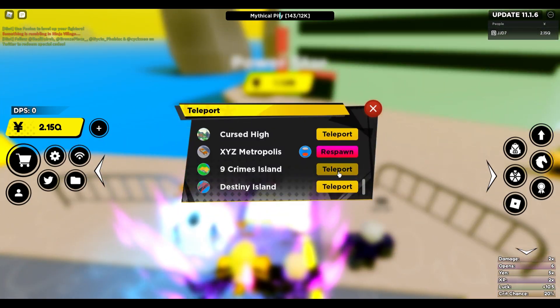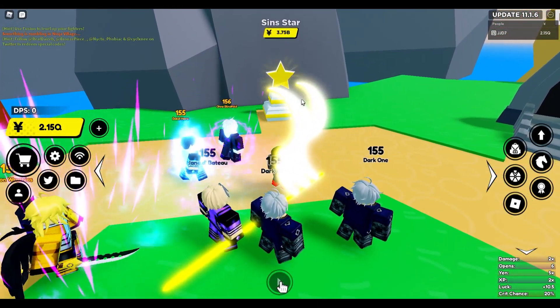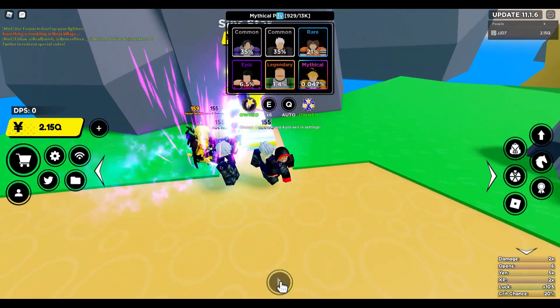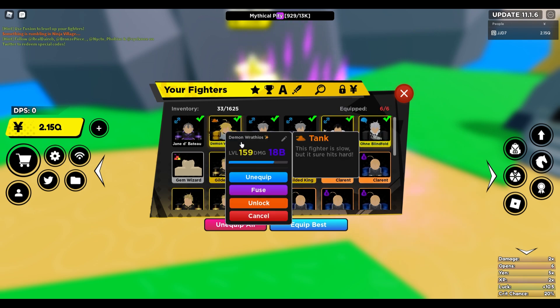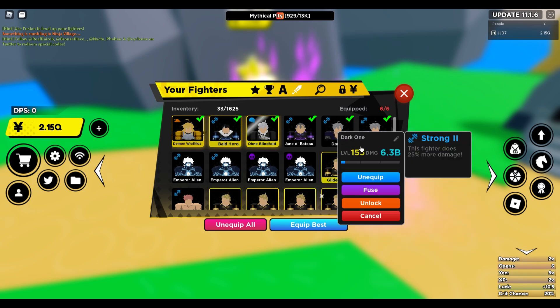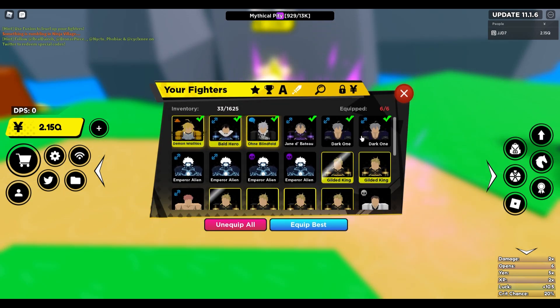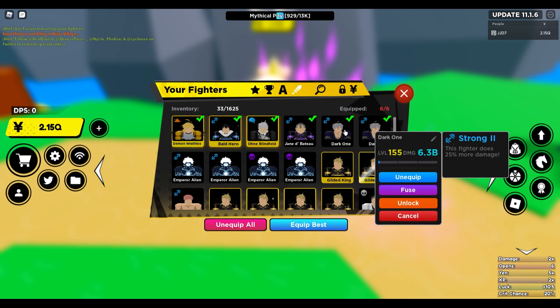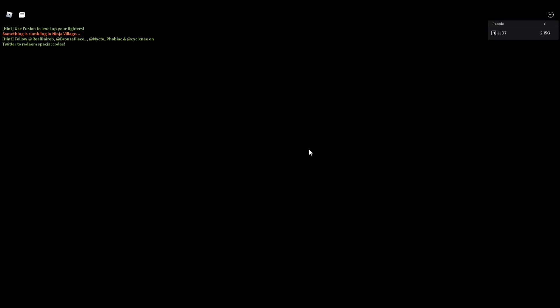Now we have the Nine Crimes Island which costs 3.75 billion per star. Actually, two of the fighters from here are still on my team — the Shiny Craftable, which is actually my best fighter, and the secret which is the Dark One. This is a very good secret and it's gonna cost you 800 trillion yen. I have two of them and they are both at level 155 doing 6 billion damage.